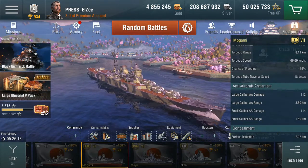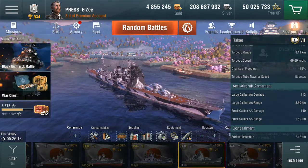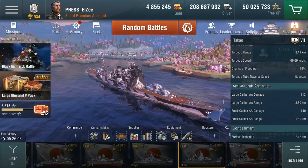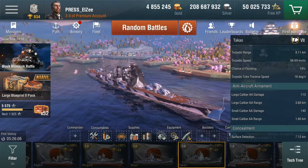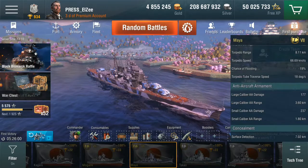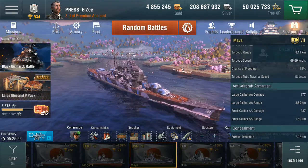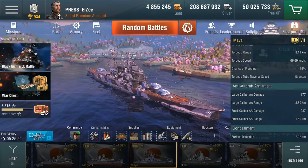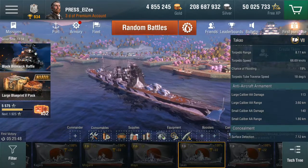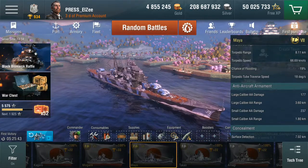The Mogami has fairly weak AA. The Takao is also known as slightly stronger AA at 113, 140, with a slightly worse detection range at 7.12. Now the Maya has the best detection range of them all at 7.02 — so slightly over the Mogami, hardly a noticeable difference — however, the AA numbers jump quite considerably. So this is an AA ship: basically you lose one turret for the benefit of quite a lot of AA firepower, especially that small calibre.